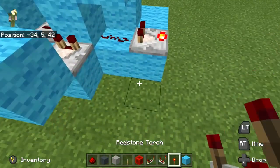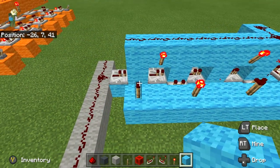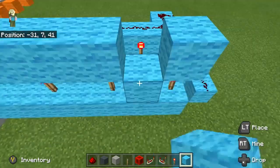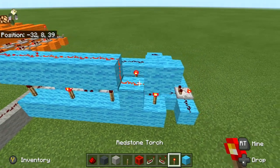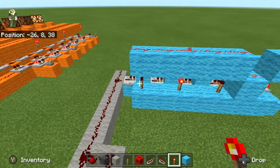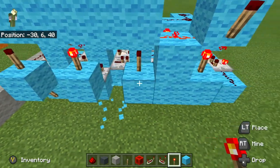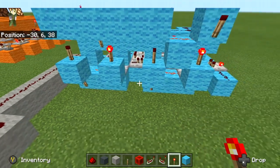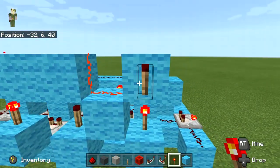Coming out the front, we're going to have a comparator in subtract mode with a block and dust next to that. To finish up the address section, I just ended up putting some blocks next to those. Then what we're going to do is run dust on the top and then down like that. The reason why is because we want to put a torch there — this is going to be one giant AND gate. That's how we're going to determine the address, because that torch will stay off if we're at the proper timing. If we're at our proper address, everything should turn off and then we should get a one-tick pulse out of this torch.